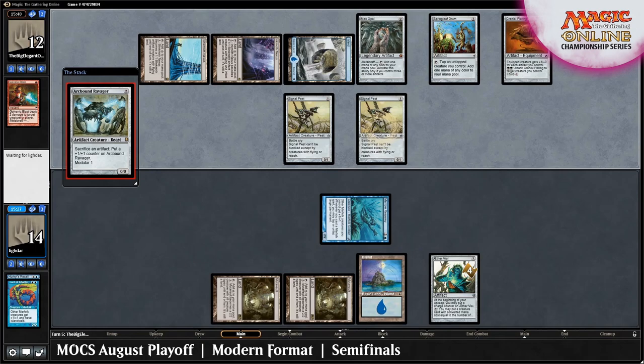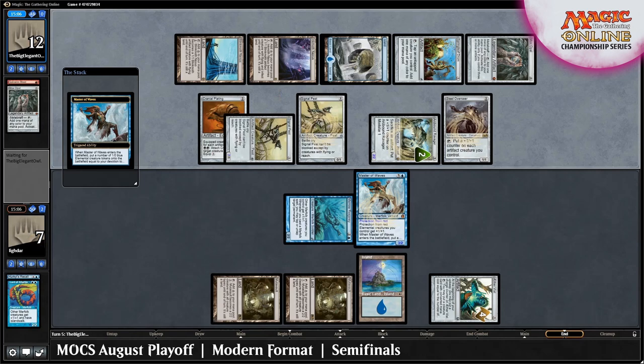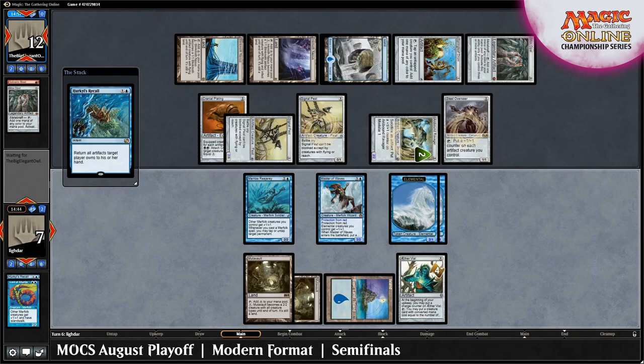Another strong turn from the Big Elegant Owl as they dump out the remainder of their hand and even get in for 7, putting Lidar at 7. An end-of-turn Master of Waves off of Aether Vial into another Hurkyl's Recall means the Affinity player is back on the ropes as Lidar bashes in, leaving them at 3.